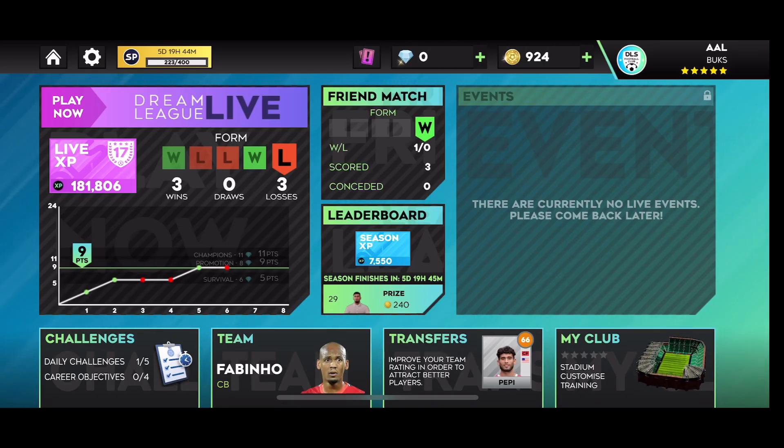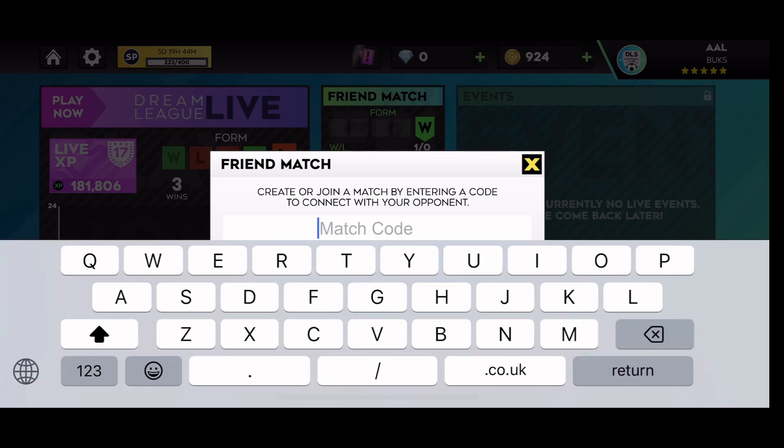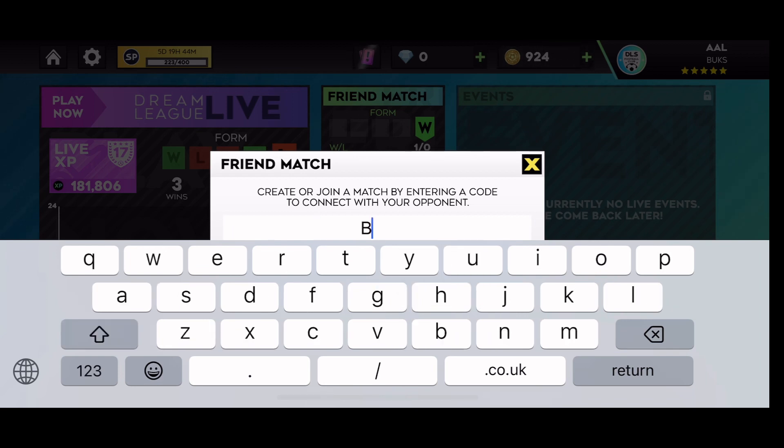When you open up your DLS 23, look for Friend Match then click on it. After you and your friend will have to choose a number or word to put in the box spot. After clicking on Friend Match and deciding the code you and your friend are going to use.